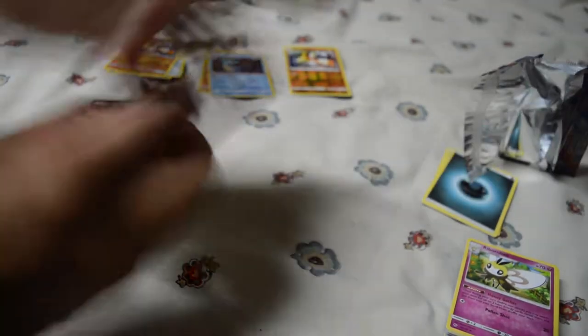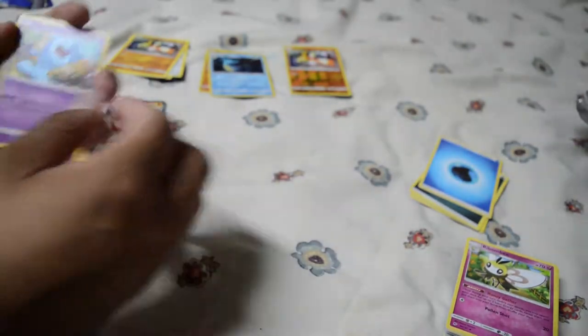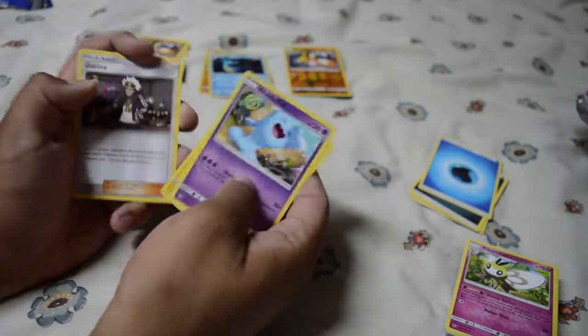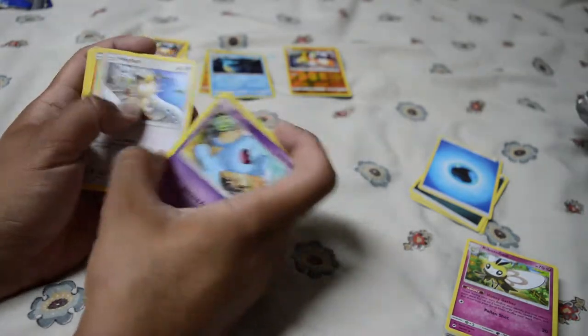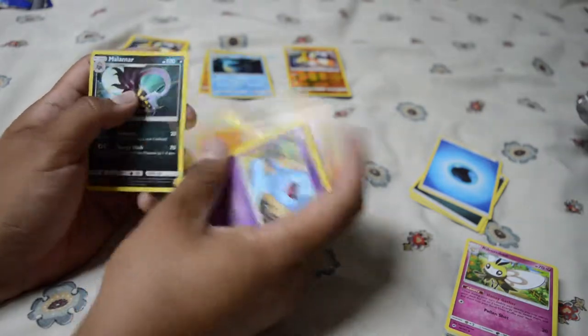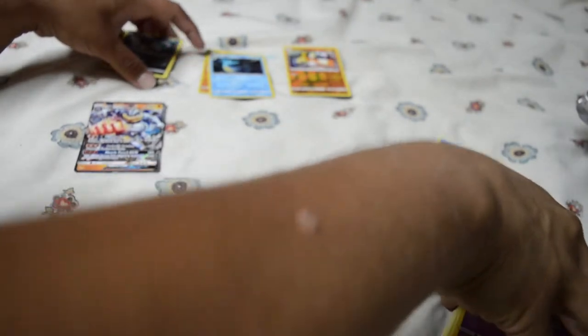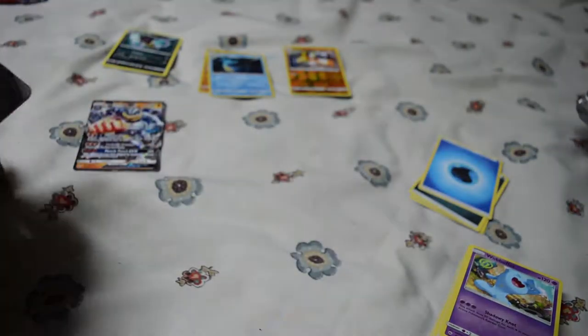One, two, three to the front, then the energy goes to the back — another water type. Wobbuffet, Electric, Guzma, Stufful, Meowth, Crab Brawler, Charmander, Sneasel, Mudbray, and a Malamar — no hollow. It's a bit of a letdown, but we can't really guarantee only hits.